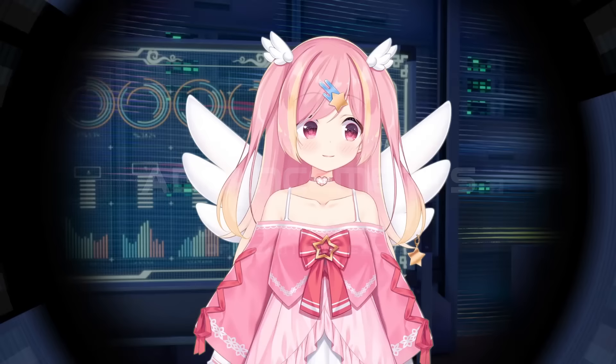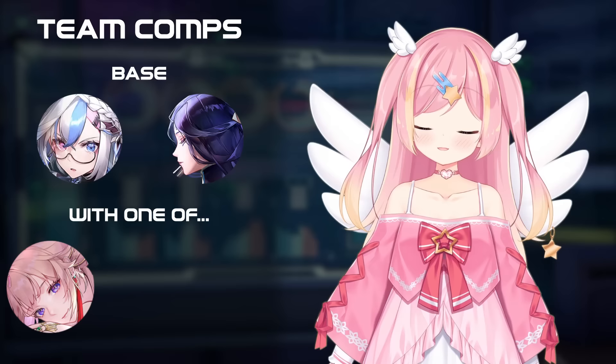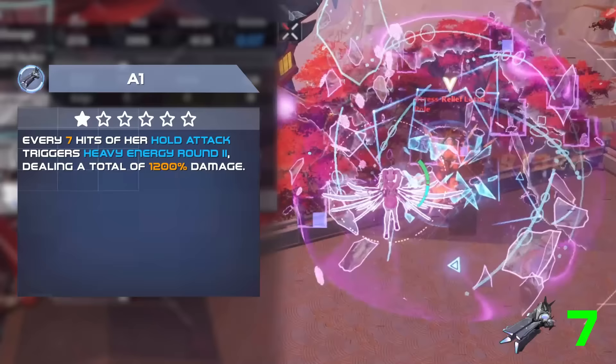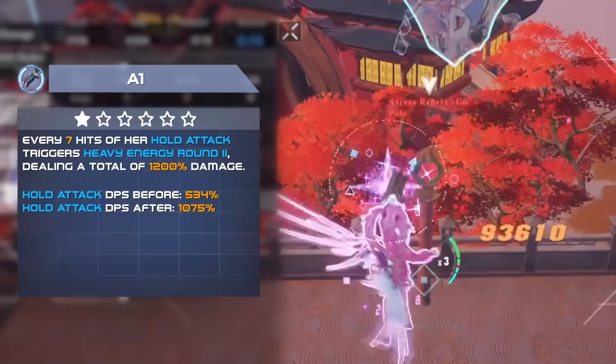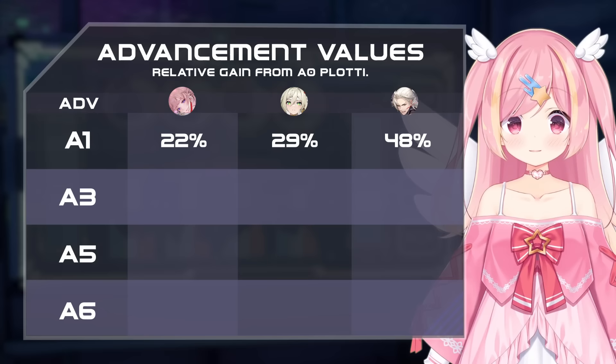We'll look at the value of her advancements in 3 different teams. They'll all have Plotty and Nanyan as a base, along with either Fei-Seo, Yan-Miao, or Zeke as a third. Her A1 causes a burst of extra damage every 7 explosive shots. This significantly increases her on-field potential, almost doubling it. This is worth a lot of damage in each team, but relatively more in Yan-Miao and especially Zeke comps, as in those comps a larger portion of total damage is coming from Plotty herself.